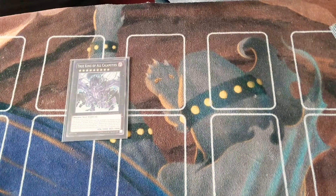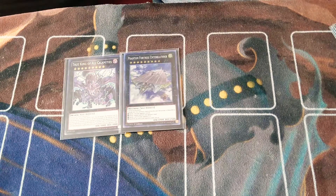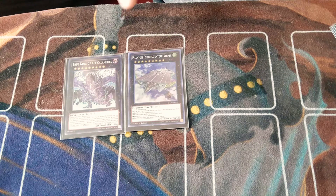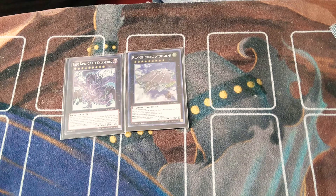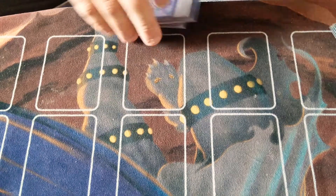Moving on to our Xyz: obviously VFD — Very Fair Dragon — True King of All Calamities, a walking floodgate. And Phantom Fortress Enterblathnir. I love Enterblathnir — this card is great. When I need it, it's just a great way to clear the field, banishing cards. It's 2,900 attack, and I love 2,900 attack.